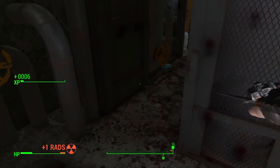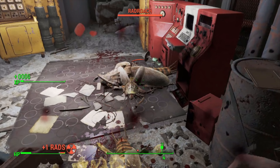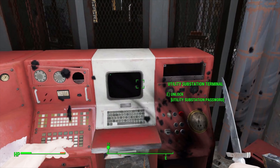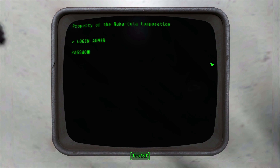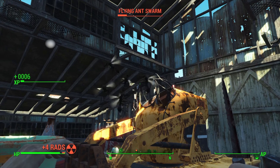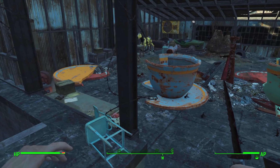The next obstacle is a gas chamber — we have to turn four valves to stop the gas from suffocating us while rad roaches swarm us from all sides. Our switchblade comes in handy; we take them out, reach the computer to switch off the gas, and open the door. Once through, we encounter new enemies in the form of flying ant swarms, which go down with some effort like any other enemy.